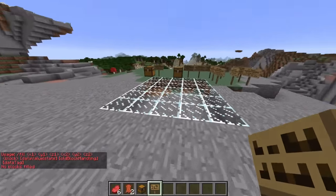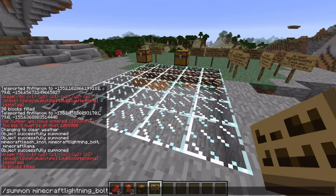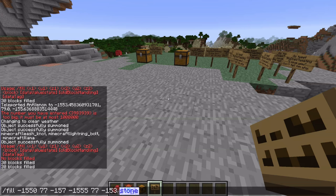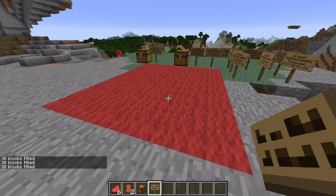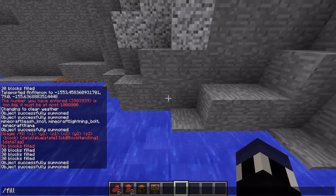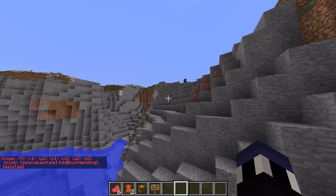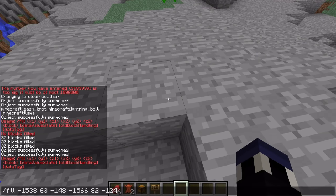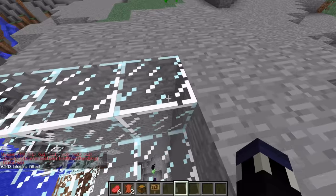If you've typed in a ton of commands and don't want to have to retype them, just use the up and down keys on your keyboard to cycle through previously typed commands after hitting enter. This is useful if you want to fill in an area but don't want to memorize the coordinates. Just type in the half-completed command, hit enter, go to your second location, press the up key, and you'll have your partially typed-out command ready to go.